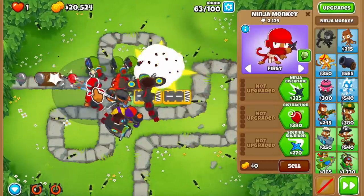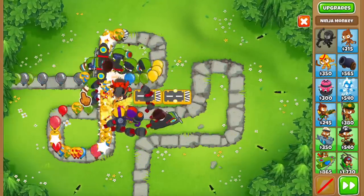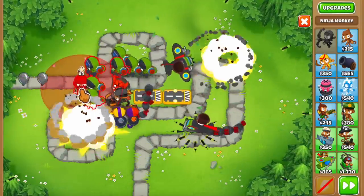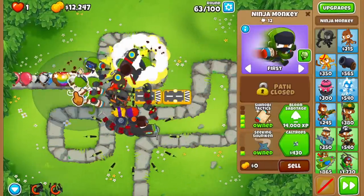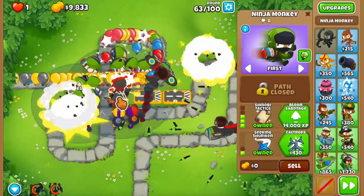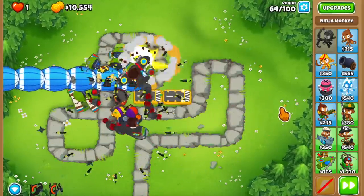Let me just panic buy some shinobis - I hope these guys do something. One more on the left side. Are these guys helping? Yeah, the shinobis are actually helping a lot. They give a little bit of attack speed and it makes the Flash Bomb proc a lot faster. They also have the Distraction themselves, so if they knock back like 5 ceramics in total - yeah, there we go.